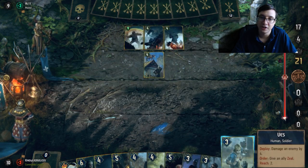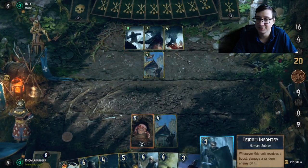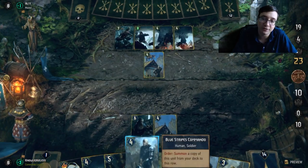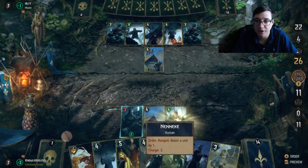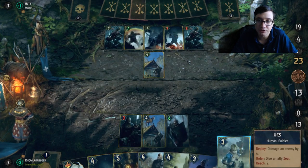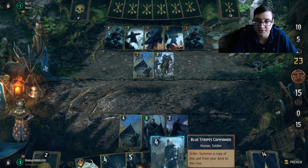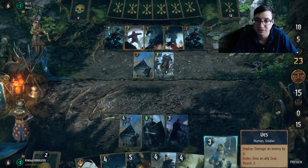We're going to go into the Enya matchup. With Enya — or Ethnae as some casters call her — she plays all her units in the first round. So do not try to win the first round, just get all of her units out of her deck. This is the greatest weakness of Control Scoia'tael: they play all their units in the first round trying to get you out of the round. Don't be afraid of that.